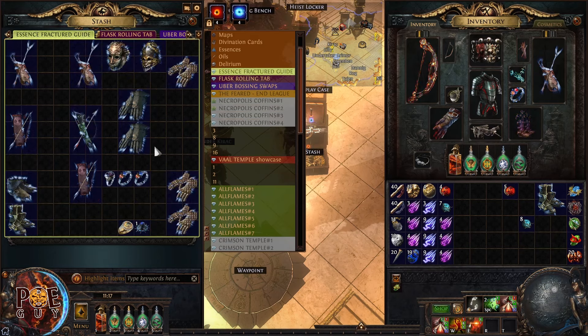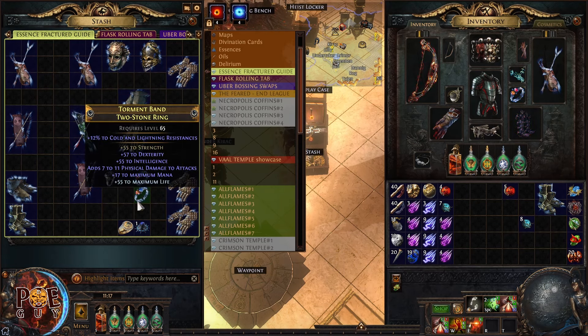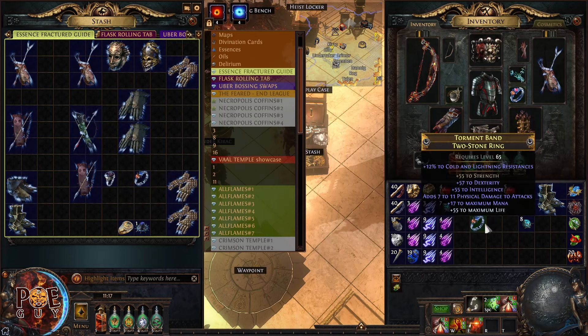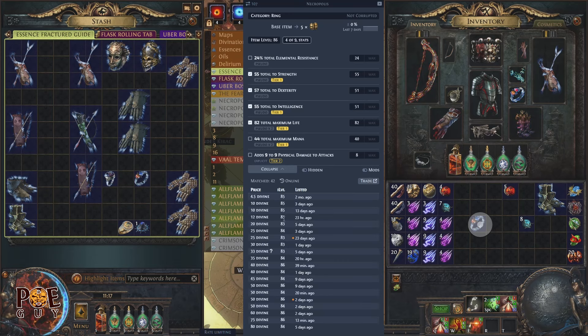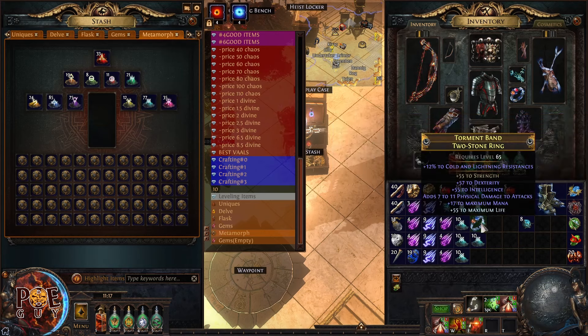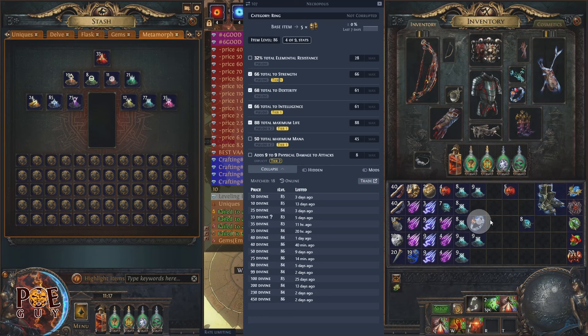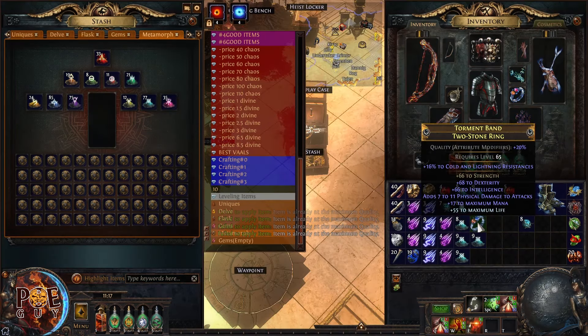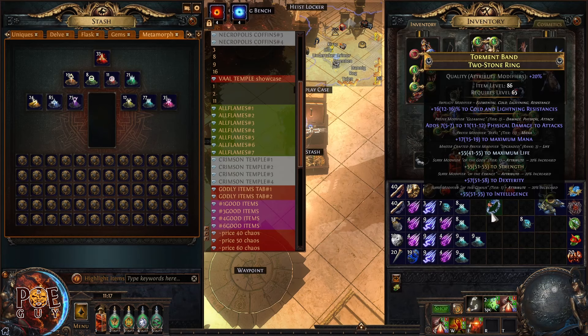Let's craft some attribute-stacking rings. I crafted this one by mistake with just two essences. For this base I paid 10 chaos orbs and after crafting it's worth much more — over five divines. It gets even better if you apply intrinsic catalysts from Ultimatum to bump up the attributes even more.